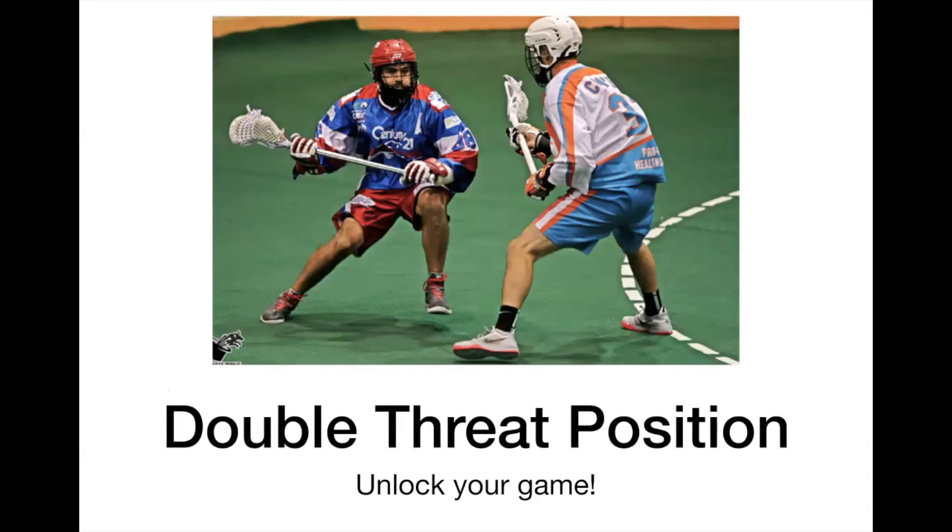We're going to talk about double threat position — in my opinion, one of the most important and most undertaught parts of the game. The double threat position is called double threat because you're in a position to dodge and feed. Triple threat is where you can shoot or dodge and feed. Double threat, on the other hand, is a dodging posture that you can feed from.